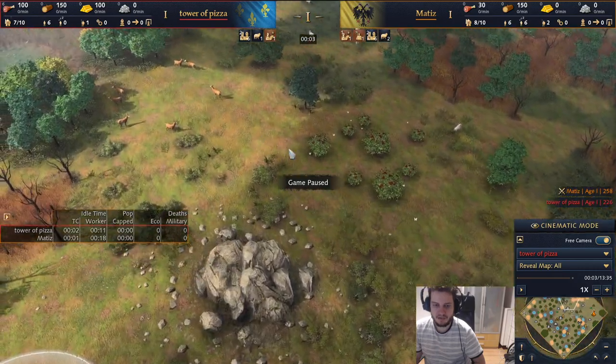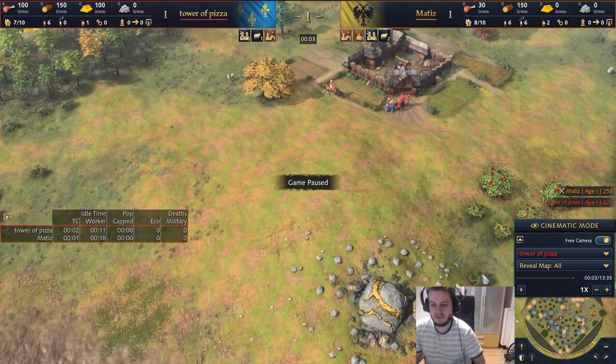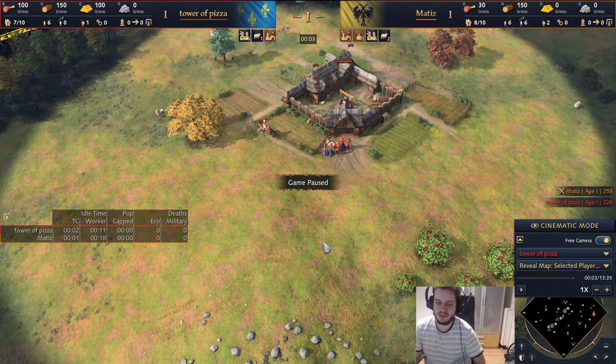I just wanted to quickly show the map to give some food for thought. Now I'm going back to my point of view. The first question is: what should I produce first — should I make a scout, or should I make a villager? I'll pause for a couple of seconds after asking a question, then give my answer.